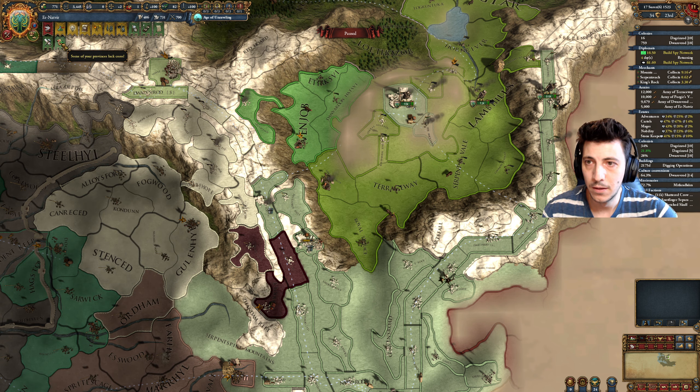Beautiful underground caverns. We've almost converted ten provinces. Let's wrap this up.